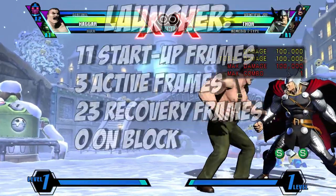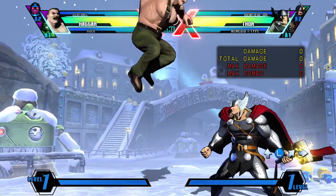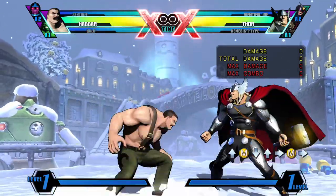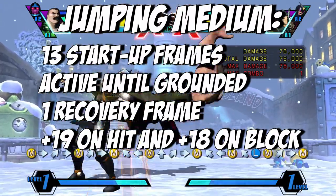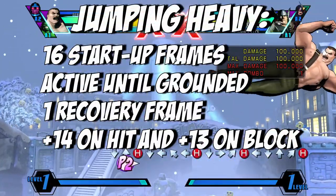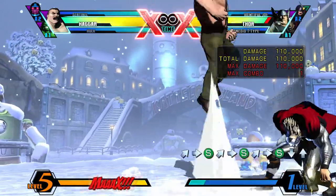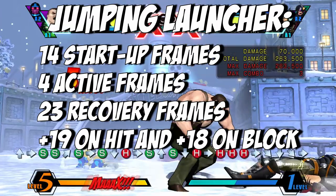Haggar's launcher is a standard upward strike with 11 startup frames, 3 active frames, and 23 recovery frames, whilst being 0 on block. Jumping Light is a downwards attack that's also an overhead, with 7 startup frames, active until grounded, and 1 recovery frame, being plus 7 on hit and plus 6 on block. Jumping Medium is a lunge attack like Zangief's in Street Fighter and another overhead, with 13 startup frames, active until grounded, 1 recovery frame, being plus 19 on hit and plus 18 on block. Jumping Heavy is a flying drop kick and another overhead, with 16 startup frames, active until grounded, 1 recovery frame, being plus 14 on hit and plus 13 on block. Jumping Launcher is a strong downwards attack functioning the same as other air launchers, with 14 startup frames, 4 active frames, and 23 recovery frames, being plus 19 on hit and plus 18 on block.